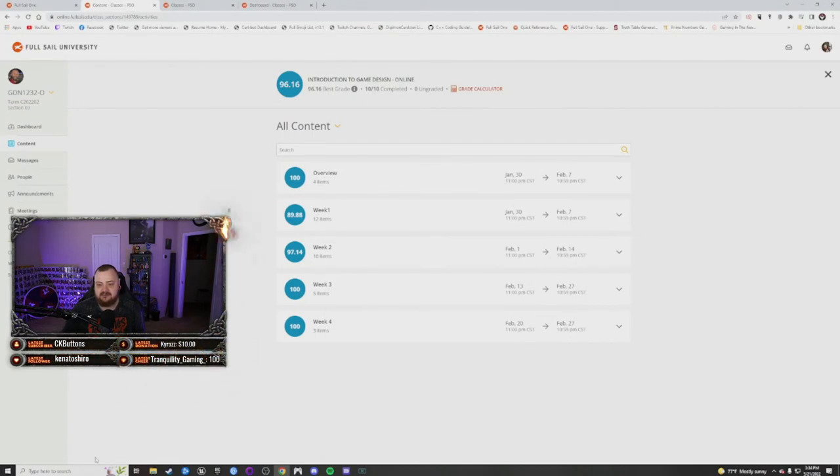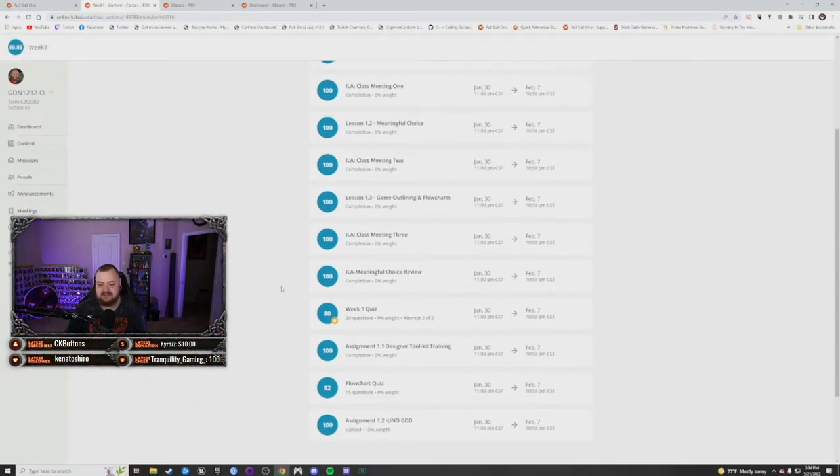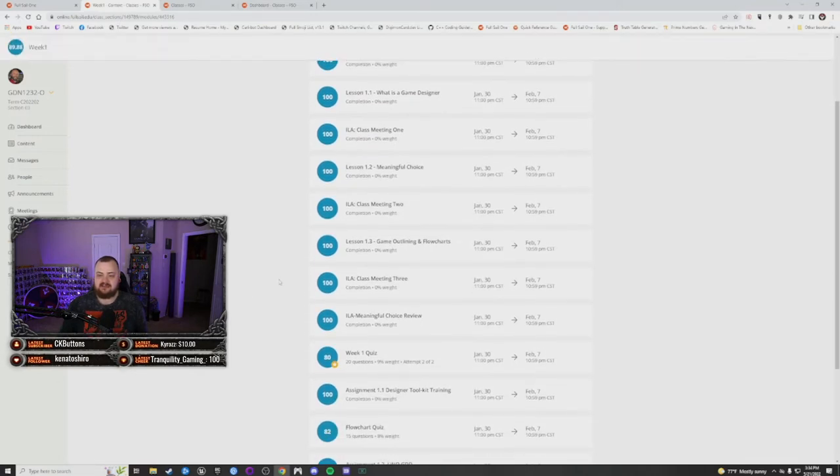The first week of this class prepares you to make a game. There are quizzes and assignments — it's a lot. The first week covers learning game design, outlining flow charts, and how games are put together before they're even made visually or in Unreal. It's all paperwork. What you're doing in this class is creating a GDD — a Game Design Document — which contains everything: the rules, the goal, all of it.